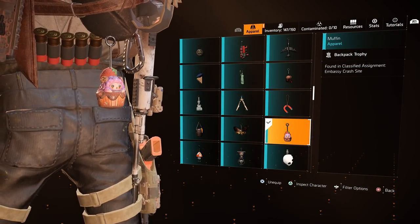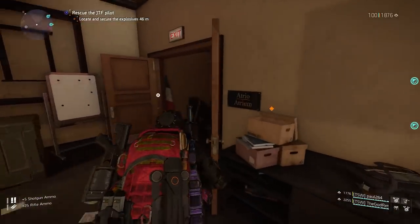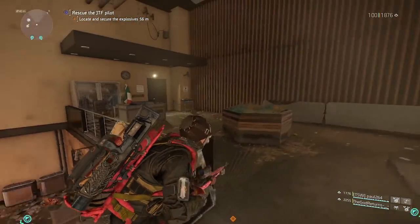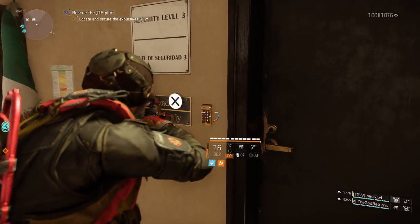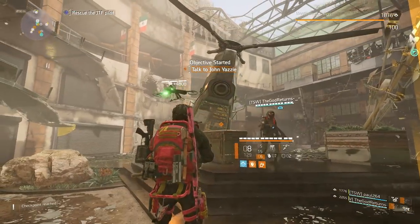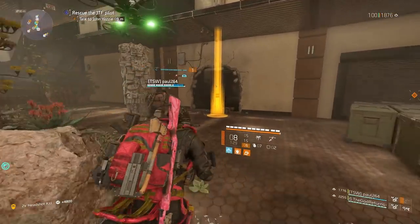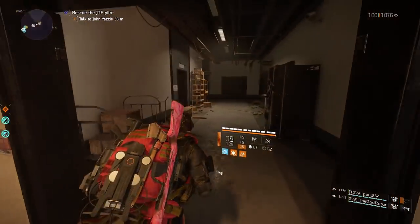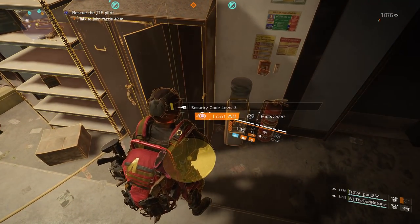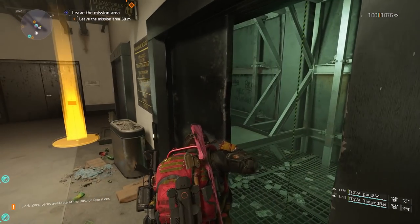The Muffin is obtainable in the Embassy Crash Site Classified Assignment. Quite early in the mission you come through an office and down some stairs — notice the locked door that you cannot enter. At the very end of the mission, you can find a Security Code Level 3 key in a locker inside a room that was blown open. From here, turn around, force open the elevator, and follow the route back up to where the locked door was. Beyond this door will be the trophy.